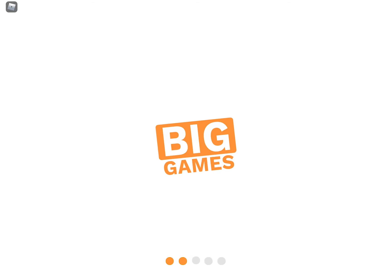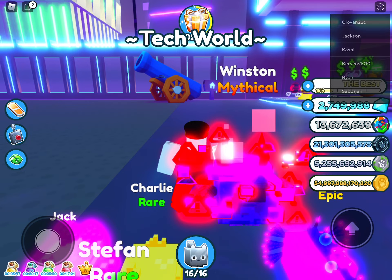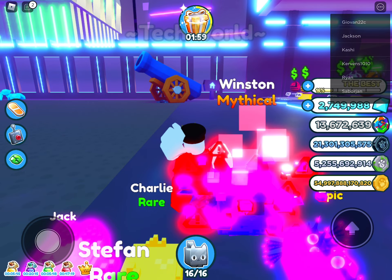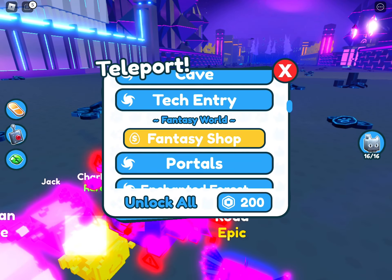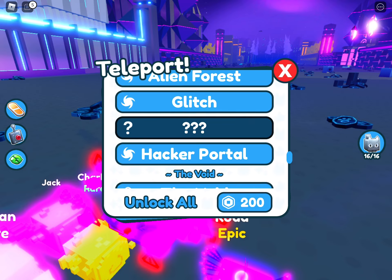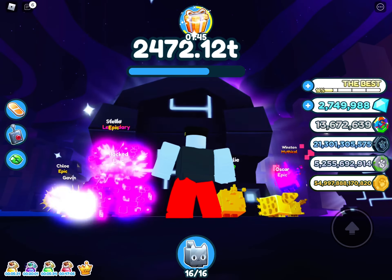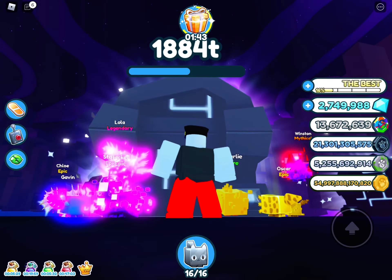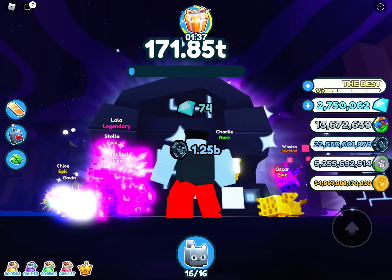I got a cool glitch on Pet Simulator X. I was on a person board, my hoverboard was on my arm weird, and my feet were on the board. I'll show you how because it glitched. We got to destroy this and hopefully you don't get landed on — and I did get landed on with the hub, and I used my hoverboard to get out, then that glitched.